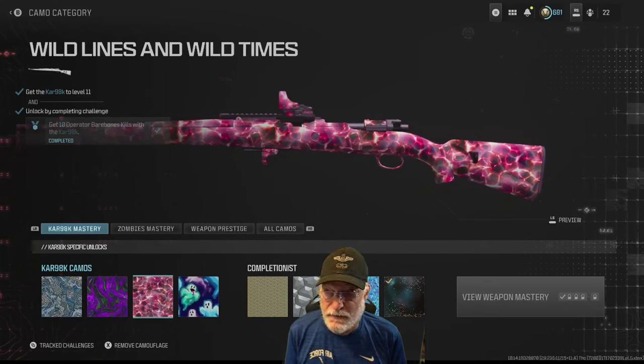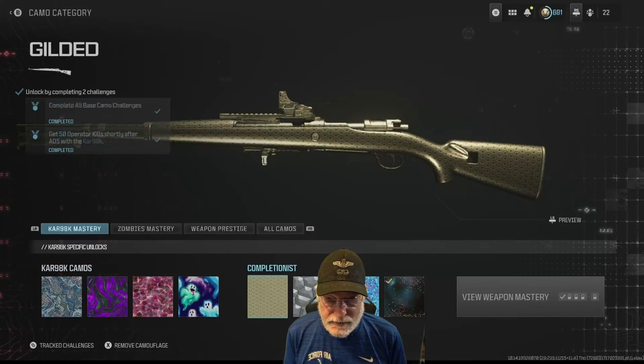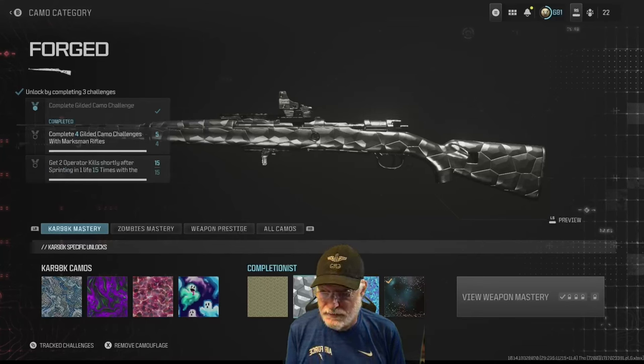At level 11, go for the Wild Lines and Wild Times camo — you need 10 bare bones kills with the CAR 98K. That's a cool camo with Casper Ghosts running around. Level 16 is the maximum level — get two operator kills without dying 15 times. The gilded challenge requires all other camos completed and 50 kills shortly after ADS. Then the forged challenge is two operator kills shortly after sprinting in one life.